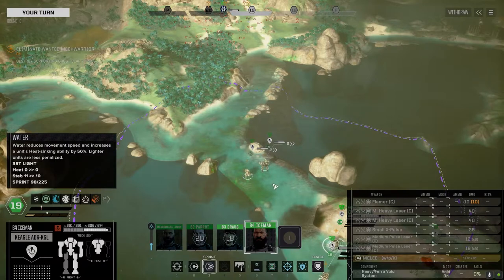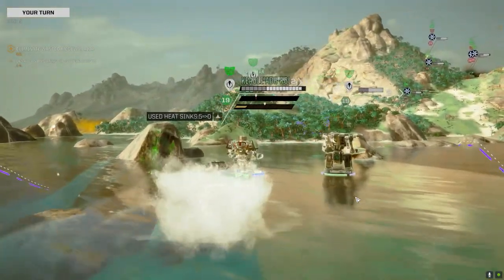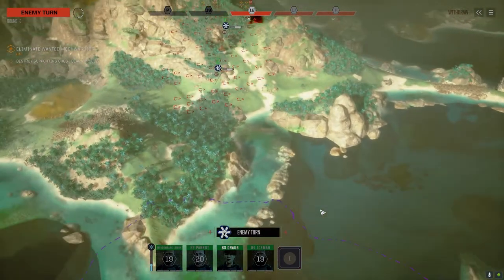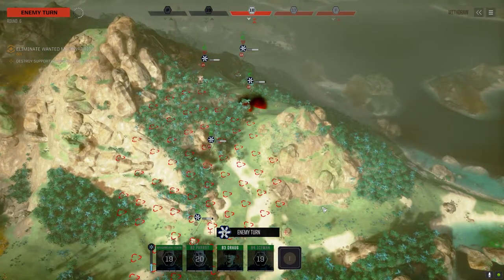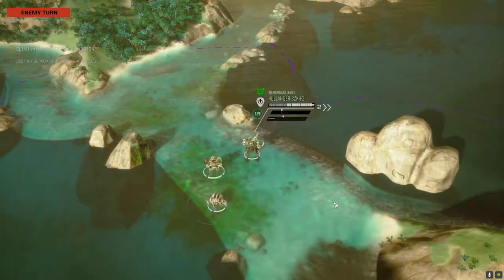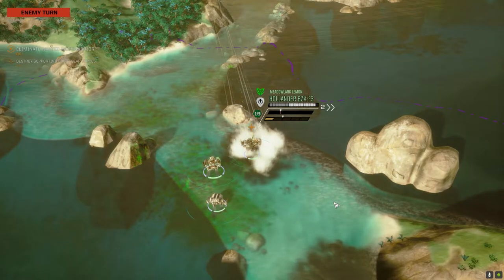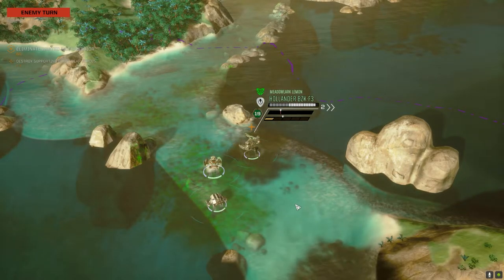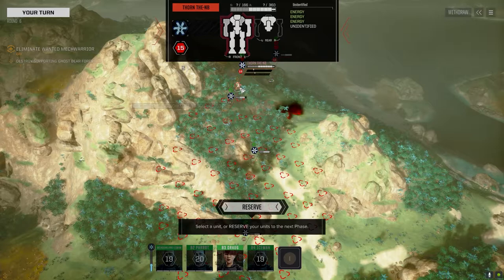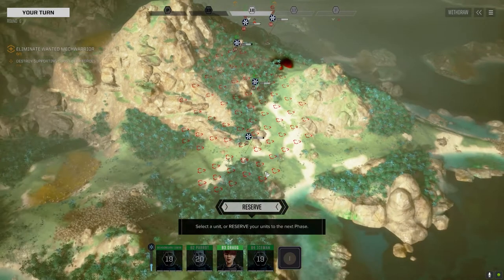Let's get here — double time, just stay behind the Clint. Clint's got a little more armor. I was hoping to get a better Clint — I got a Clint 2C. It's essentially the same as the regular Clint: same hardpoints, same everything, except it has an XL engine in it. So really all you're getting is the name.